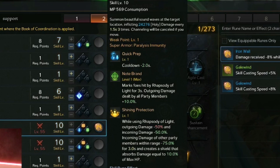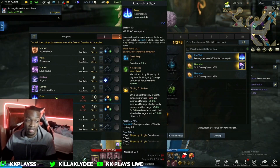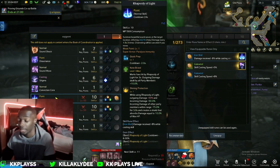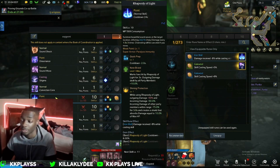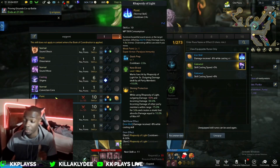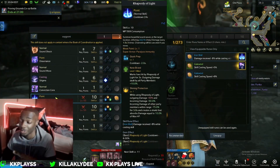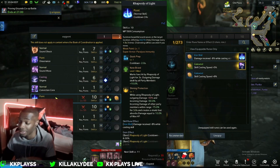Rhapsody of Light is one of my favorite skills. The final tripod reduces your outgoing damage by 50% but incoming damage to all party members within range is minus 75% for three seconds, and it creates a shield that absorbs damage equal to 10% of max HP. This move is really good — place it under your melee teammates so they can sit in there comfortably. The shields Bard puts out are insane; I've had like double my health in shields alone, around 34,000, and I can give that to my whole party.